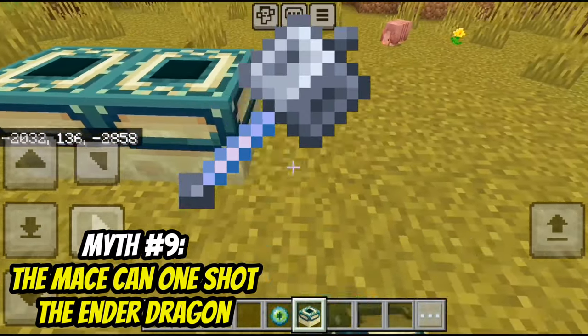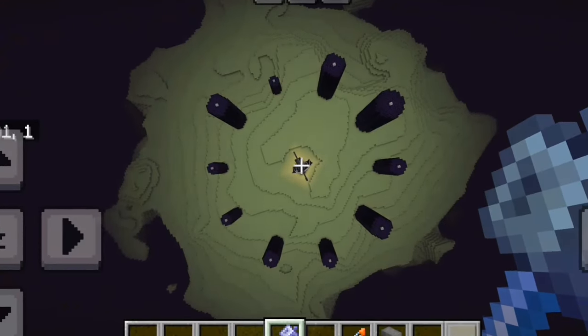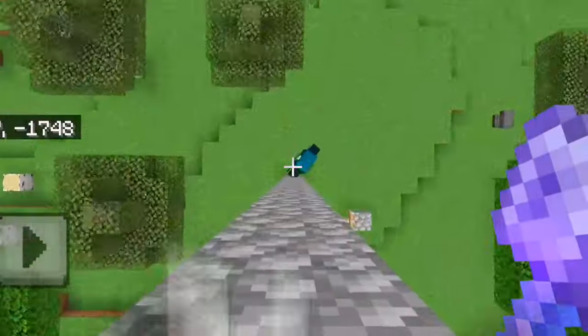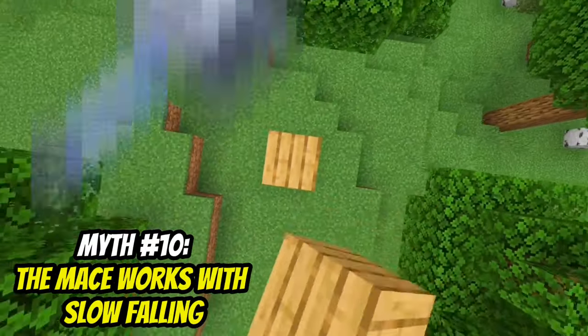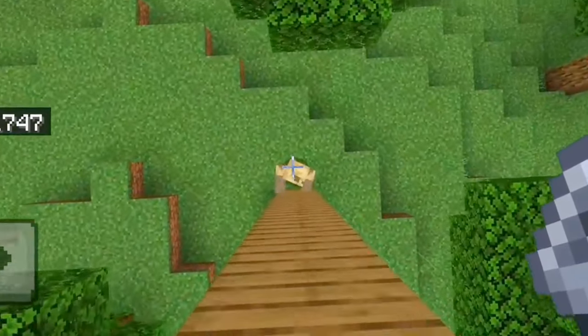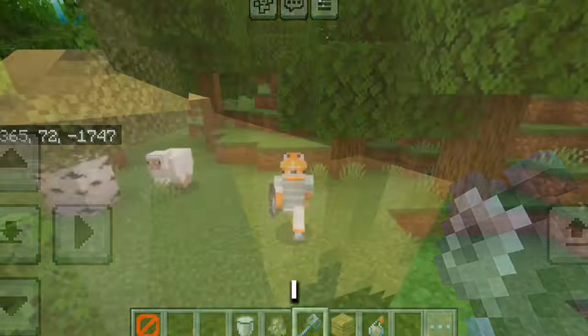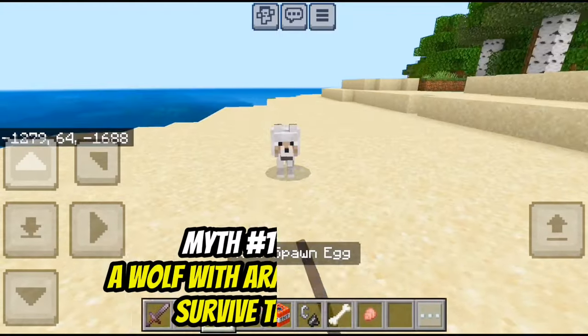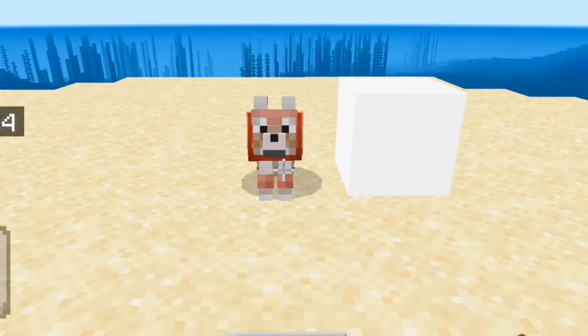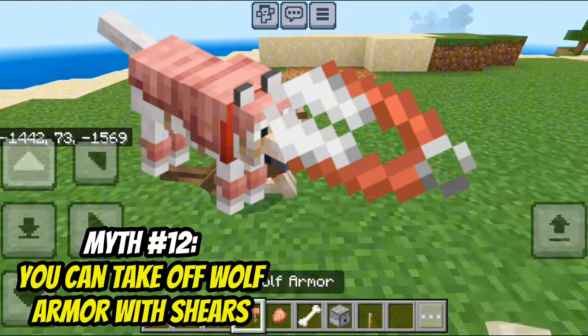The mace can one shot the ender dragon. That's true — the mace is literally unstoppable. You can cheat the mace with slow falling. That's false — I already thought this would work. Wolf armor can make a wolf survive TNT. He's so dead. That's true — you can take off wolf armor with shears.